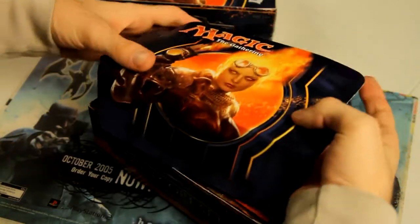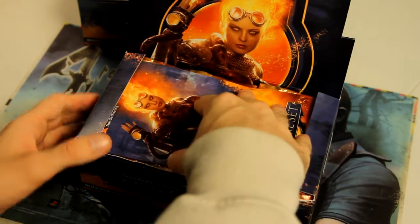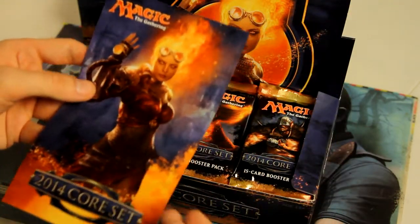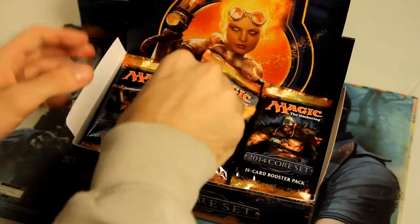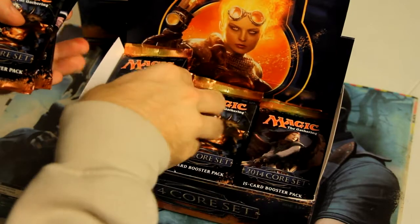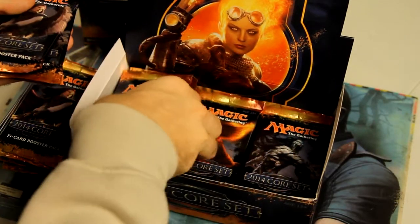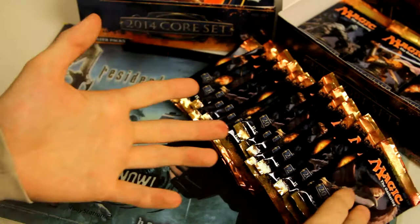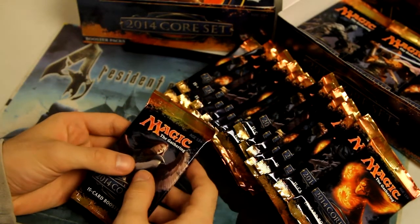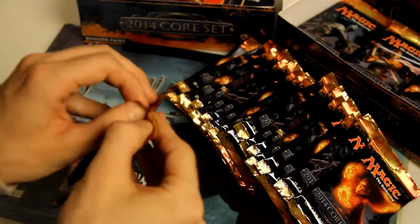I'm actually going to be doing this one in two parts per box — the first 18 packs in this section, then the final 18 of 36 in the second part. You've got your little insert here with some art if you want to save that. I'm going to pull all these out for now. For this video, I'll mainly be covering the uncommons, rares, and any mythics or foils, and then do a short recap at the end. Let's go ahead and see what kind of pulls we can get.